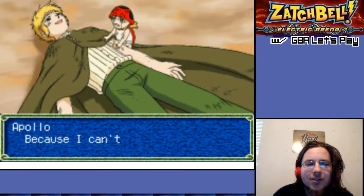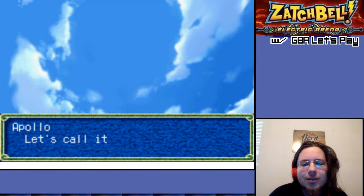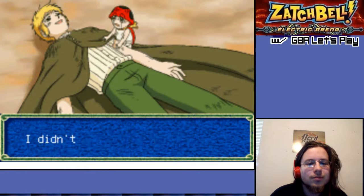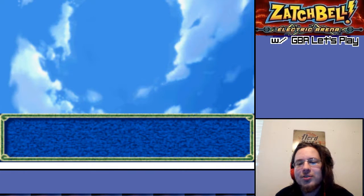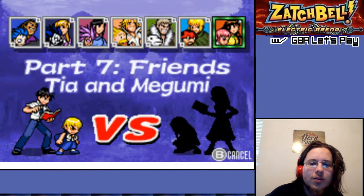It's all over now. I can't move a muscle either. So they fought to a stalemate. Fair enough. Vegeta would be laughing at you. The number of selectable characters has increased. There's a third selectable character there that I haven't seen yet.